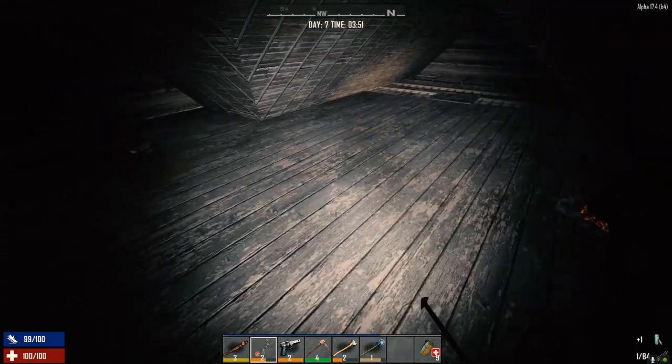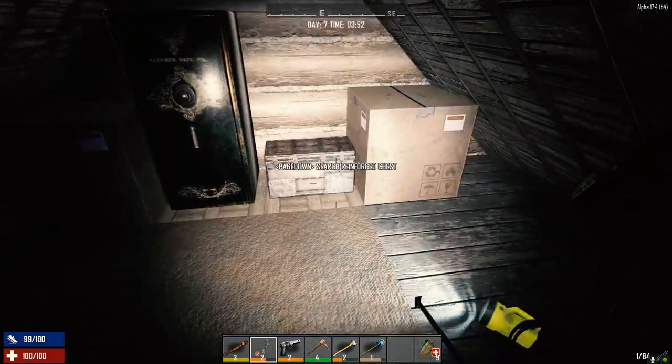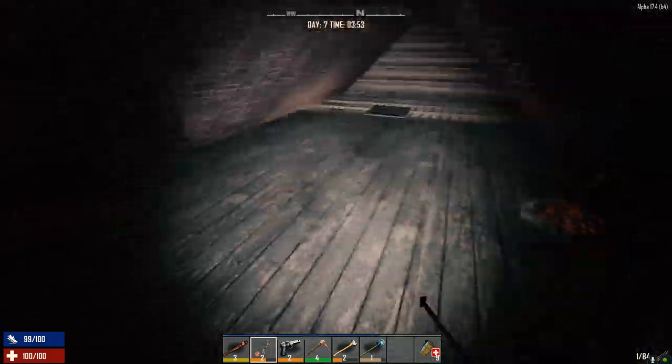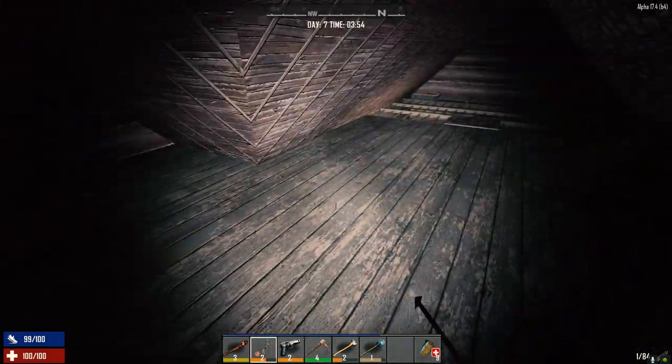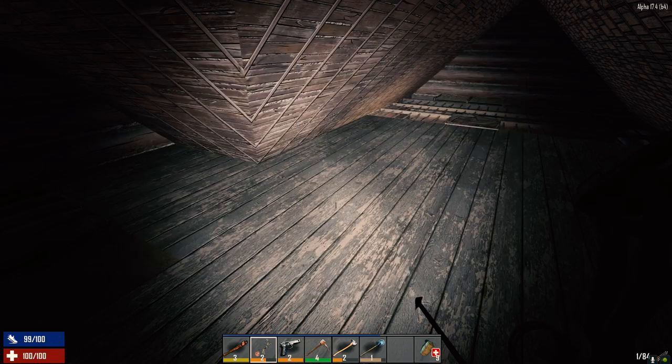Hey guys, welcome back to my 30 Days to Die series. It is the morning of day 7. This would normally be when the horde would show up, but we've got 30 days so it's not a big deal. I've got a bunch of stuff in here that I want to sell, and I made 250 flagstone blocks so we're going to work on the building next door.